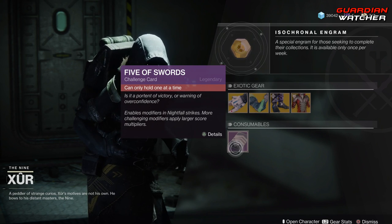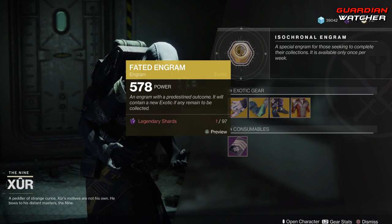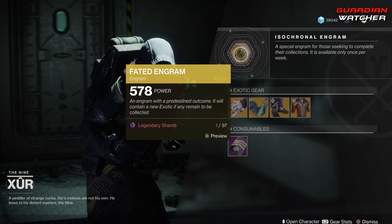As for consumables, we have your Five of Swords, and then last but not least, we have your Fated Engram. As you can tell, I am broke on Legendary Shards, but this will still give you Season 3 and prior exotic Engrams.